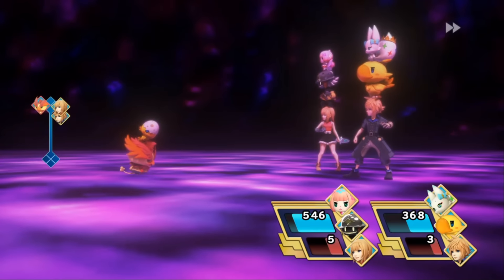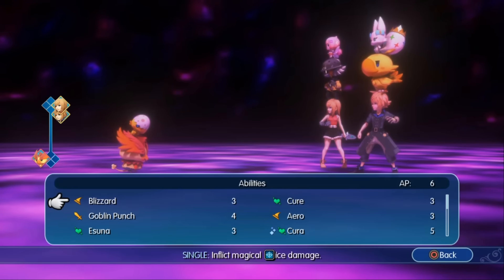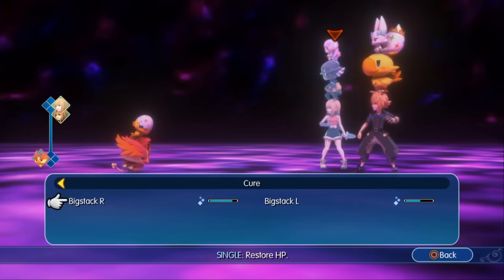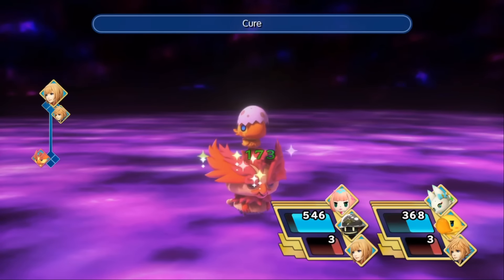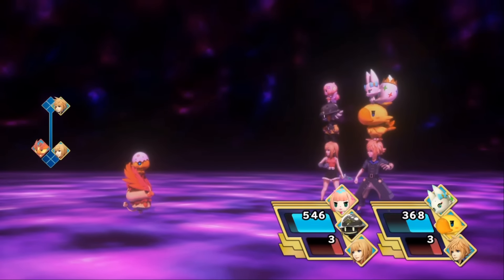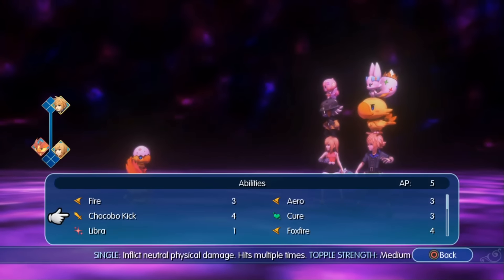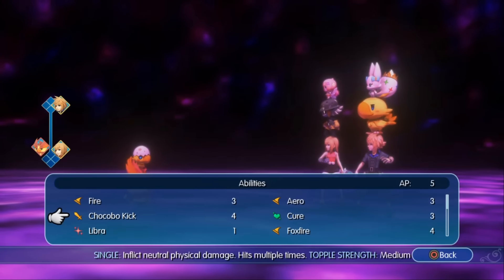Healing enemies: I know that sounds crazy, but keep in mind that you can actually heal enemies. In case you're fighting a rare monster and need to imprison it, you can heal it if it gets too low and try to match the criteria required to imprison it. Sometimes you just need to land one more hit to break the stack, but that one hit will cause the monster to die — your only solution is to heal it with potions or spells.